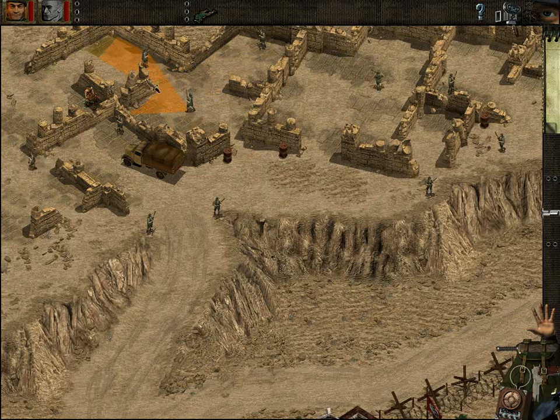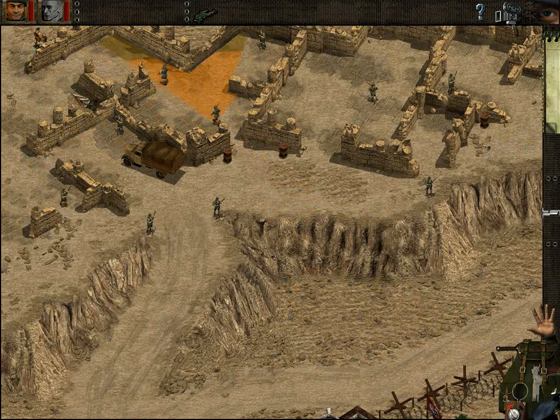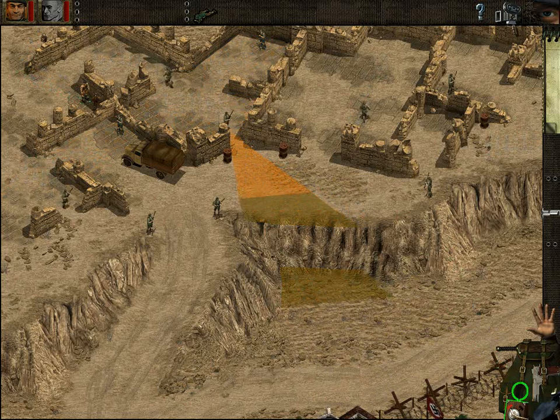First things first — we are going to take care of this guard here. Let's observe these patrol patterns. These guys can see each other, which is really a problem. But there's one thing we can do: we place the decoy here, wait for him to come back, then go down here. Hopefully this will work.